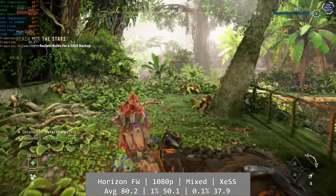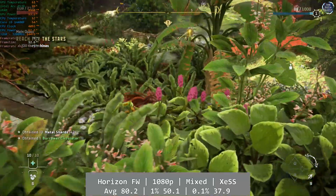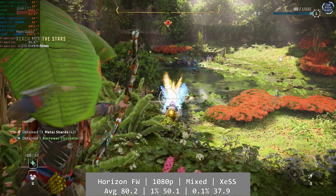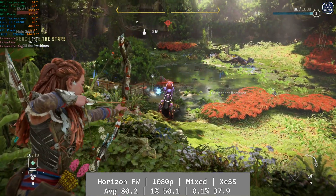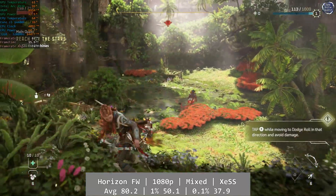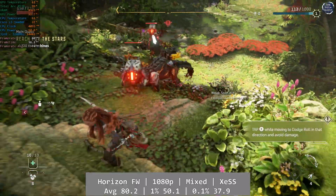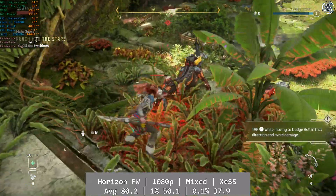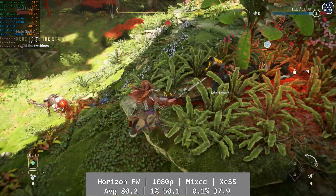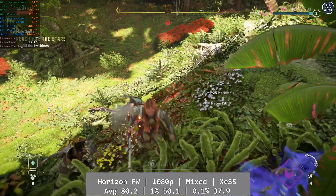And finally, Horizon Forbidden West. At 1080p with a mixture of medium and high settings, I also enabled XeSS with a target of 60fps to keep the frame rate up even at the cost of resolution. What we got was a great looking, great performing game that is clearly very well optimised overall. I really like Forbidden West — I think it's easily one of the best looking games available right now and it performs very well on almost anything. Average was 80.2fps, with percentile figures of 59.2 for the 1% and 41.4fps for the 0.1%.